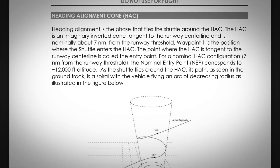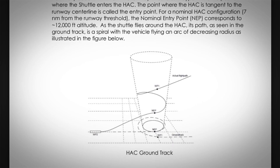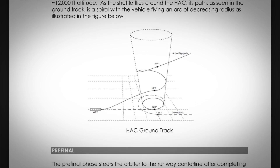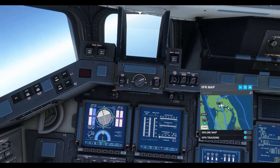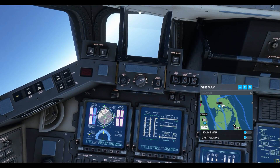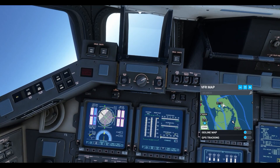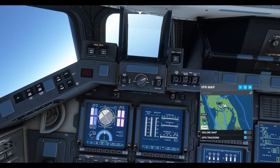The included documentation shows the approach phases in detail. For simplicity, let's head back to the flight deck, and I'll explain the approach on the VFR map. My intention is to fly the Shuttle to around 7 miles from the runway, then fly a spiral in line with the vertical guidance until around 12,000 feet. At that point, I'll exit the spiral and begin final approach to the runway.